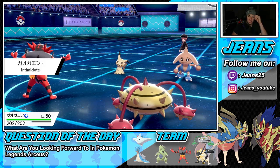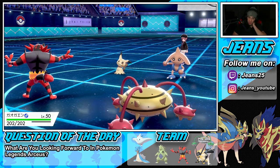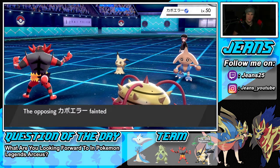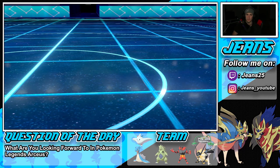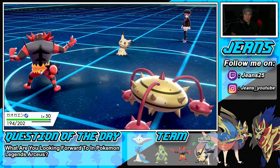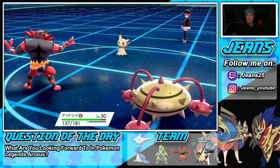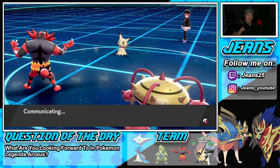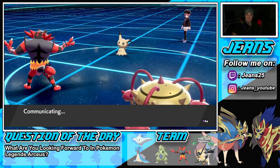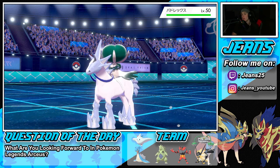Intimidate comes back. Another Iron Defense might have been the play, but Body Press lands for huge damage. Shadow Claw hits Incineroar who just soaks it up easily. I think Calyrex is about to come out and Dynamax, so I might Parting Shot and either bulk up Iron Defense or set up Leech Seed. I'll go Leech Seed — this thing might Curse me.